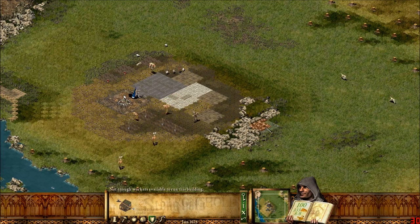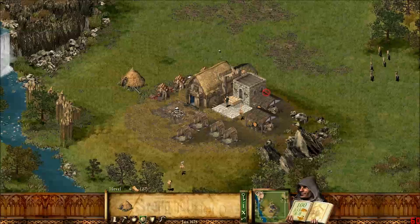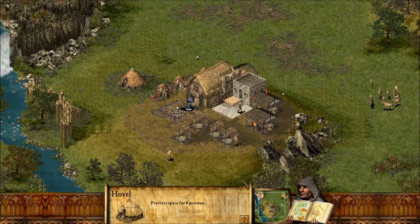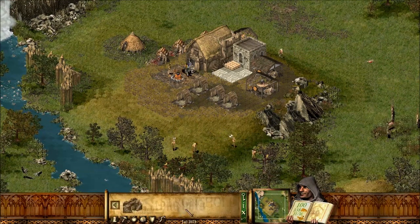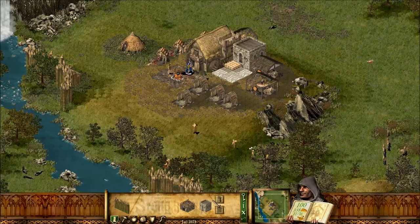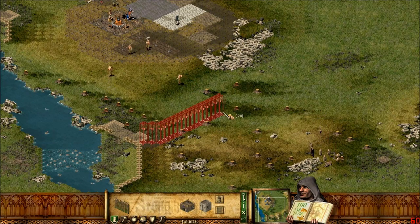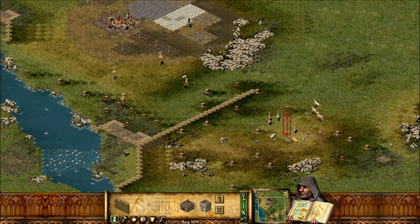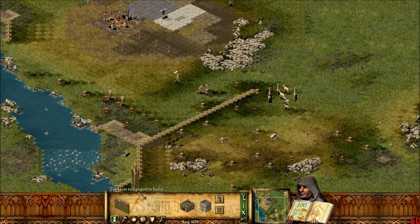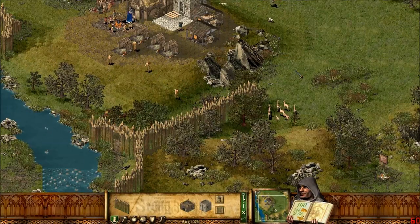We'll build the second Fletcher's Workshop there. We've run out of workers to run the building, so we build a new hovel — that new hovel will give us an extra eight peasants, which can be very, very useful. Now I like completing my castle somewhat, so we're going to build a bit of a palisade out this way. You can't build too close to the signpost — there's a tooltip: 'Too close to the signpost to build.'